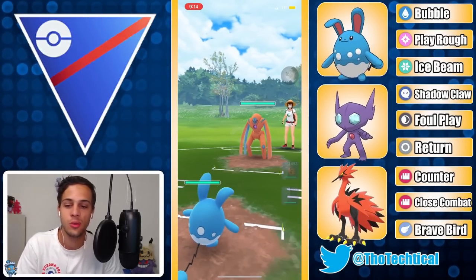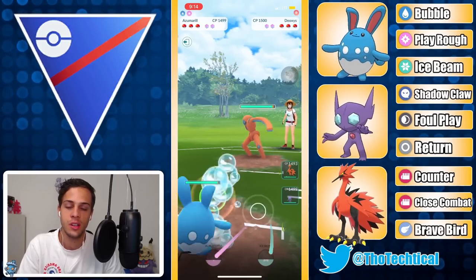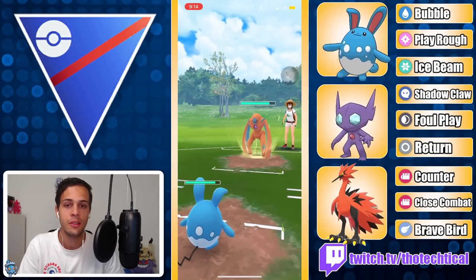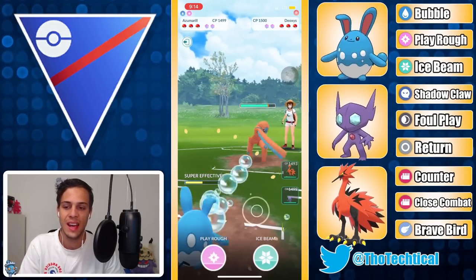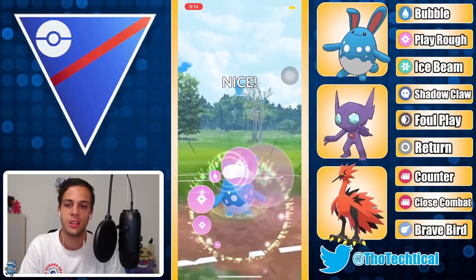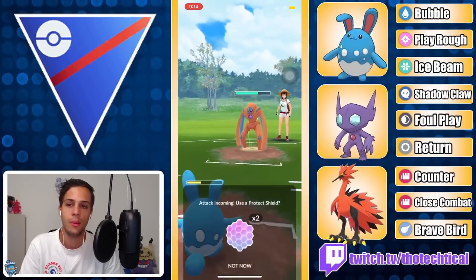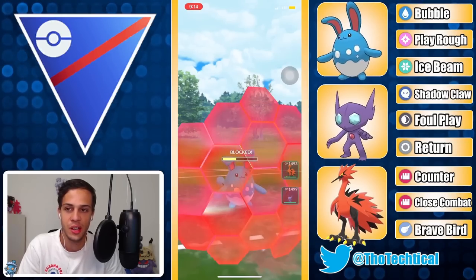First game we got Deoxys into Azumarill - definitely not an ideal lead for Azumarill since Deoxys does usually pack Thunderbolt, which will do quite a bit of damage. Ideally you want Sableye on this, but at least Zapdos gets to avoid it. Gonna take this first Thunderbolt since Azumarill is a tank, and go for the Play Rough - does a decent chunk to the Deoxys. This is a pretty even matchup even though Deoxys is hitting super effective with Thunderbolt, it's also hitting resisted with Counter, so slightly in Deoxys's favor.